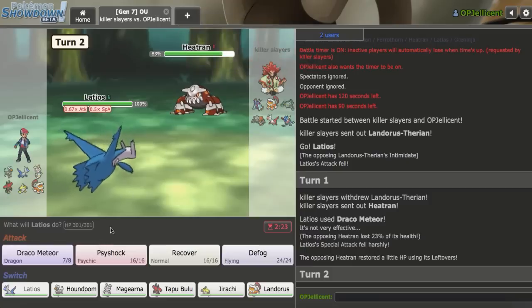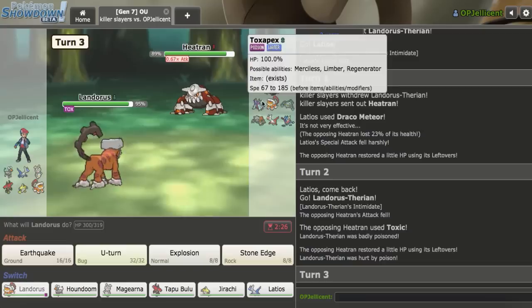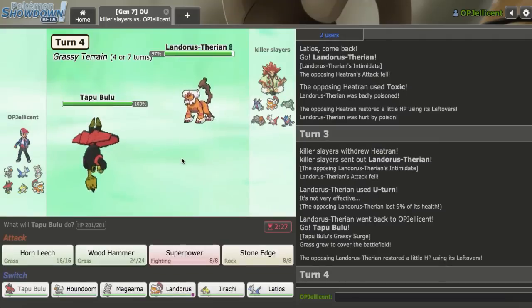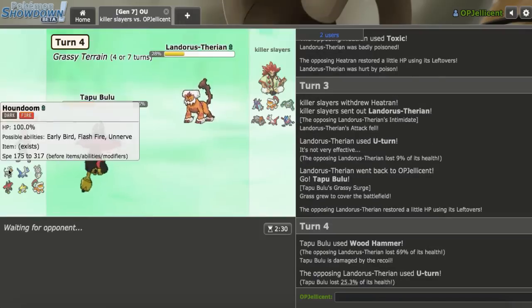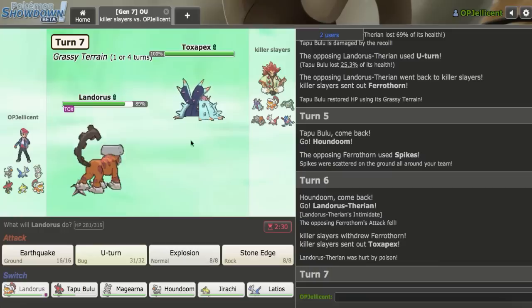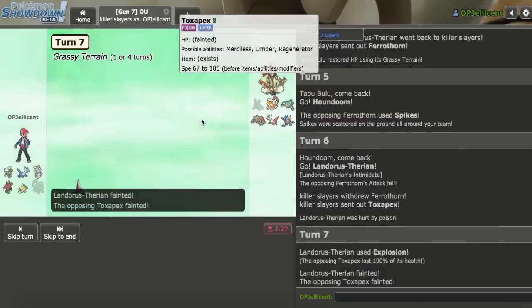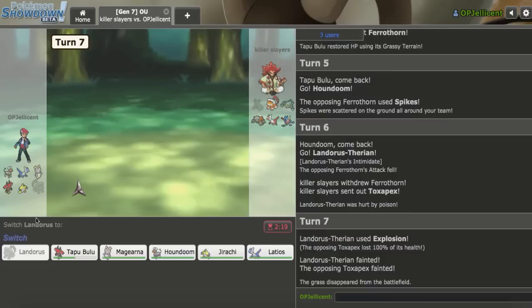I go Houndoom on the Spike switch and Toxapex comes in predictably. I switch to Lando on Toxapex and go for Bandit Explosion. I figured they might make the mistake of staying in due to the Grassy Terrain, and that opens the door for Houndoom to just spam attacks the rest of the game. They stayed in because they could take the Earthquake due to the Grassy Terrain, but Bandit Explosion caught them and we have our opening.